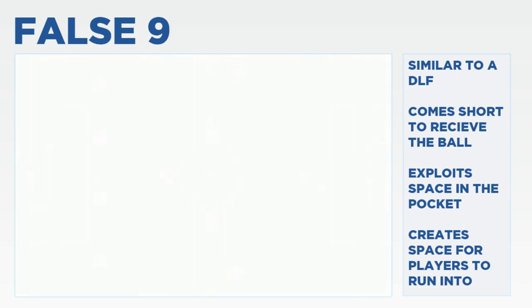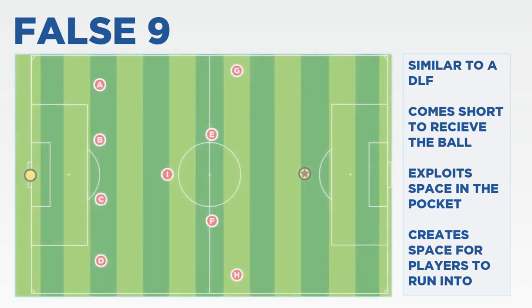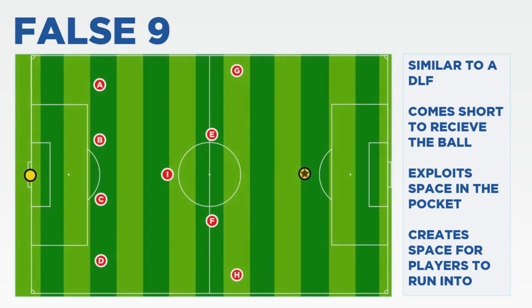For today's example of the False 9 in action we're going to look at how Totti operated for Roma during his prime. Totti, identified with the star, is the False 9 of this team. His job, unlike a traditional striker who'd sit on the final man, is to come deep to get the ball. Roma would build up play from deep and then Totti floats into this pocket of space and receives the ball.